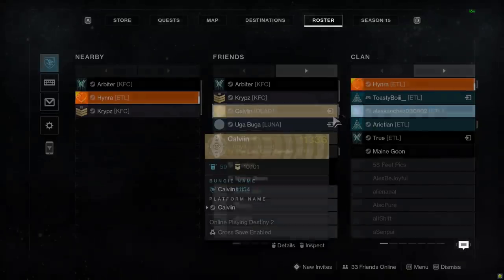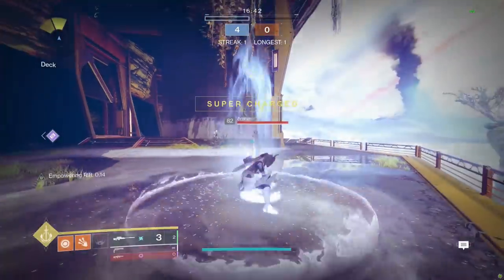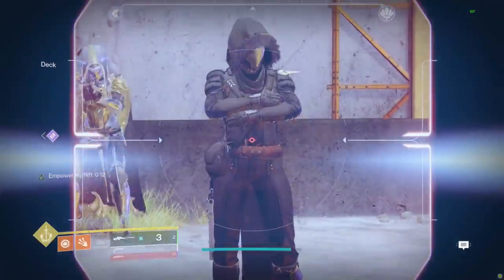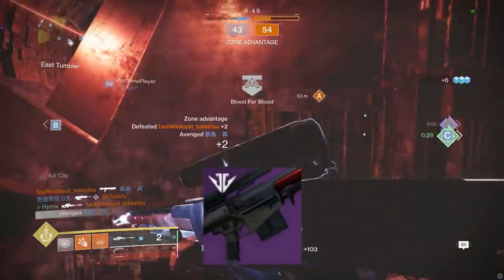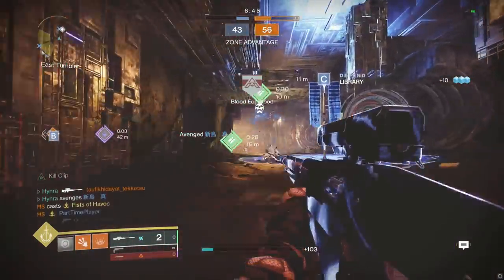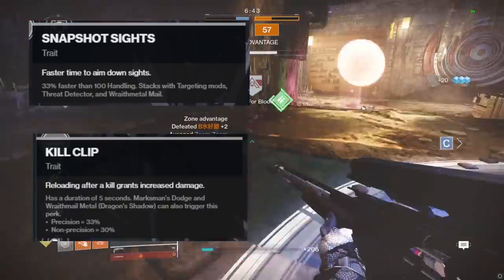By now, we all know that an Aggressive Frame Sniper paired with something like an Empowering Rift would have enough damage to one-shot bodyshot a Guardian under 5 resilience. However, the Tartarus Gaze Sniper Rifle obtained through the Forges back in Black Armory was the first aggressive sniper to be able to roll with Snapshot and Kill Clip.